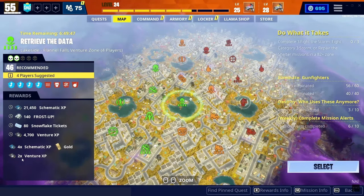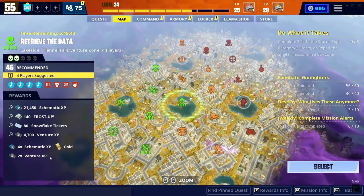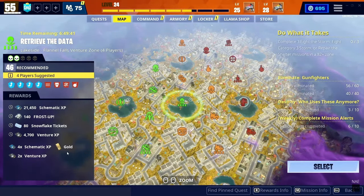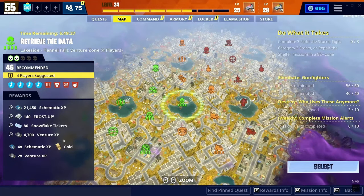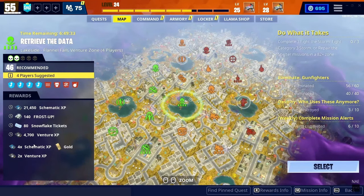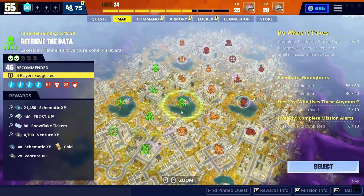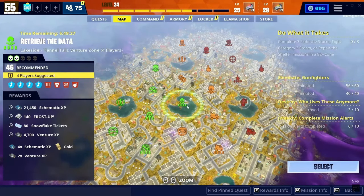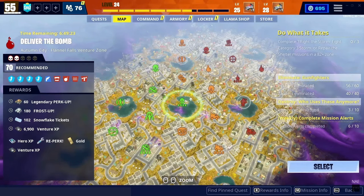After that you get four times schematic XP, gold, and two times venture XP. Basically, whatever venture XP you earn from actually doing the mission gets multiplied by two, so you get twice that. It's really, really good — you should get around nine to ten thousand venture XP from this mission if you do it correctly.